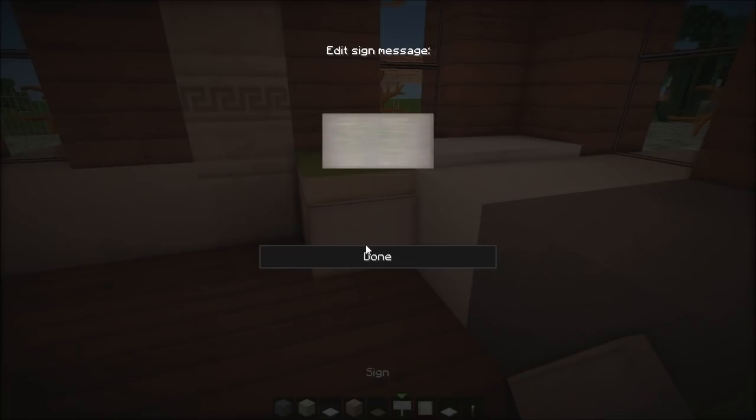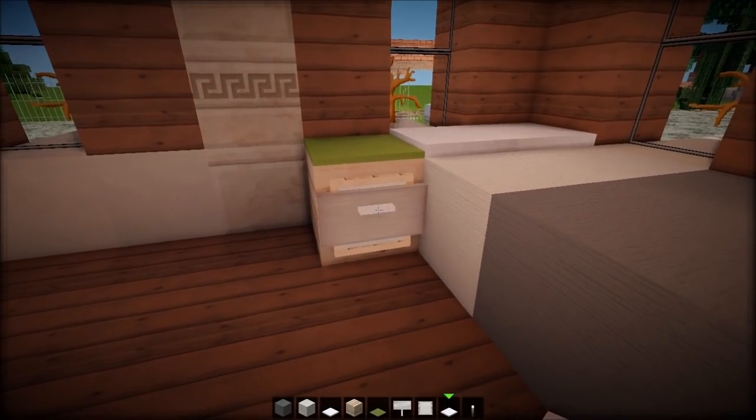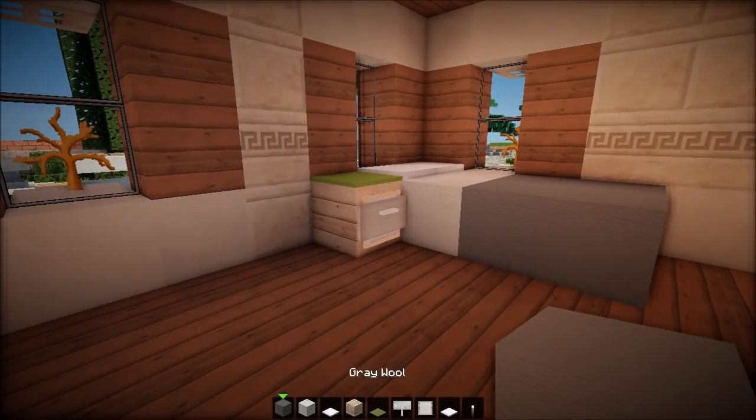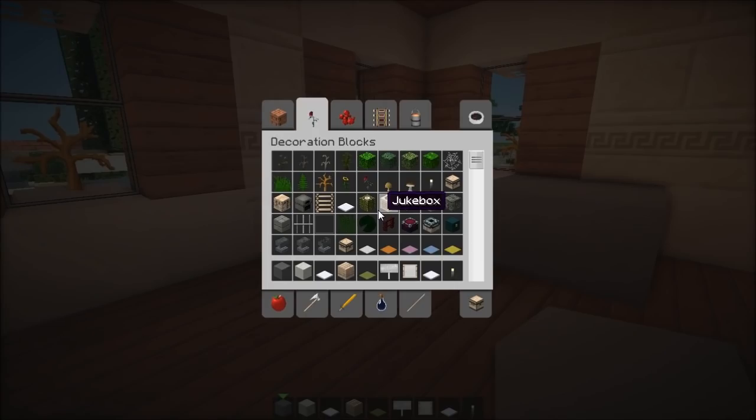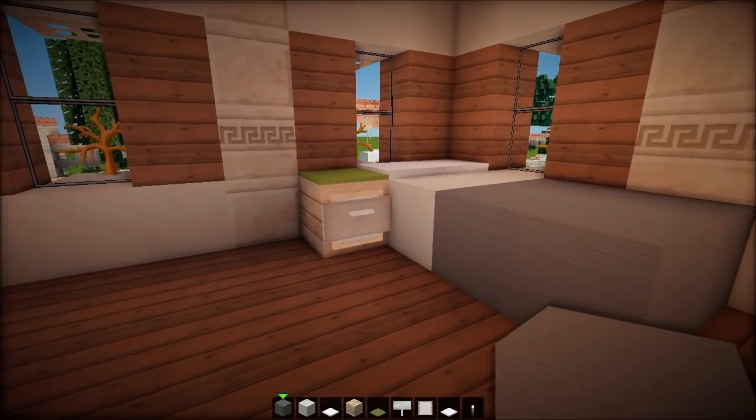Look at what I'm doing — that's a little drawer, like a dresser, right? This is getting pro. We're getting pro at this.